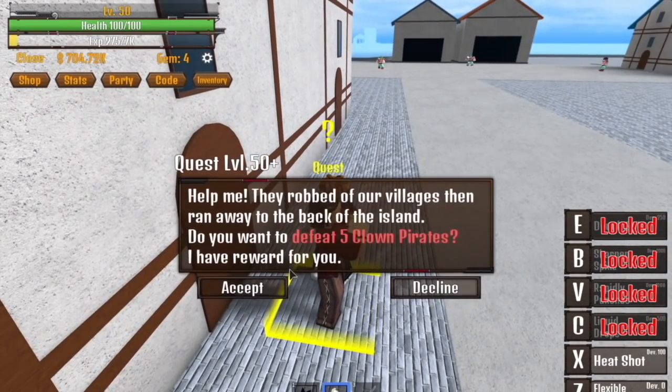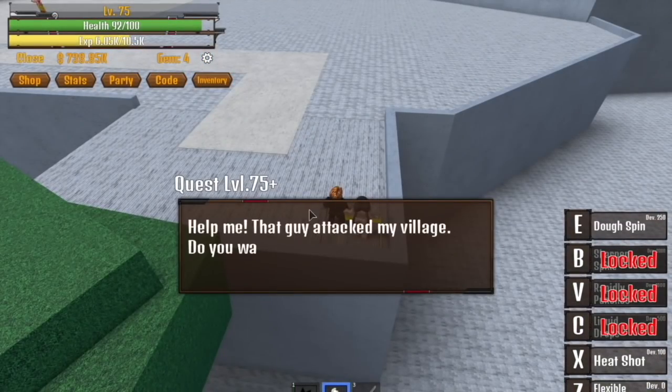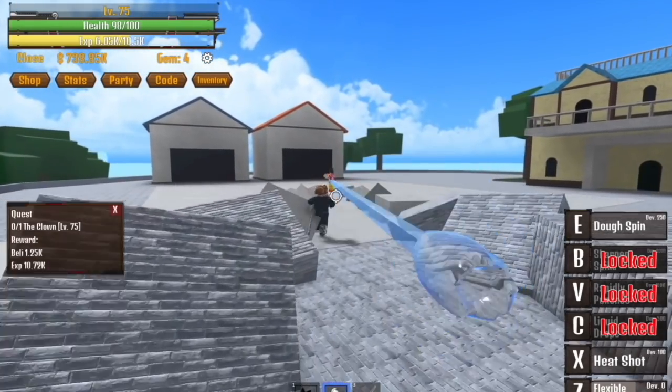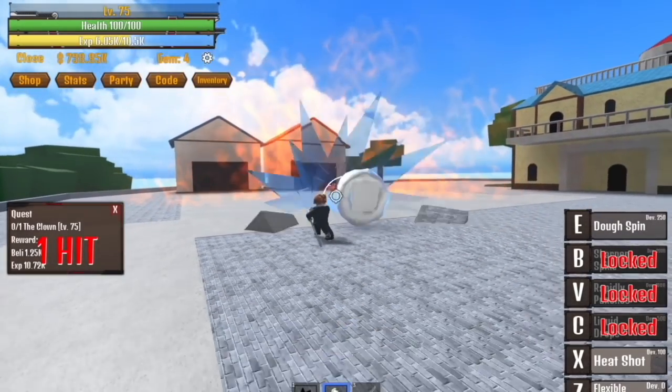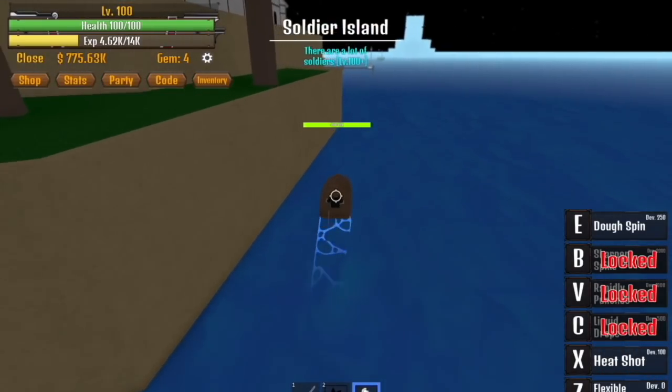First quest on pirate island: defeat 5 clown pirates. And when you reach level 75, you can now get the quest to defeat Buggy the Clown. Defeat him until you reach level 100. And after that, off to our next island, which is the Soldier Island.